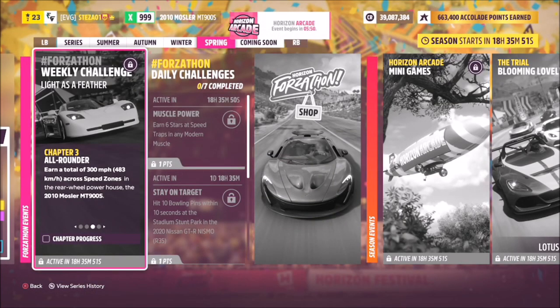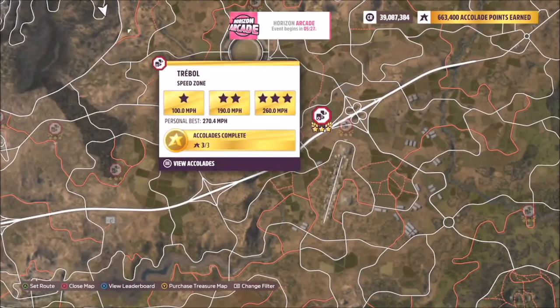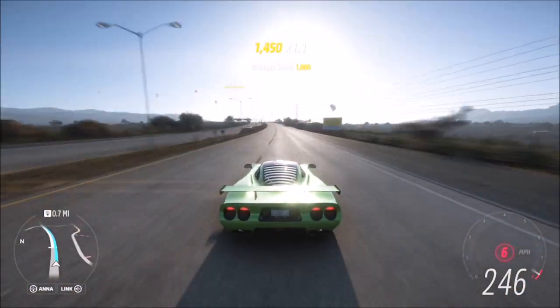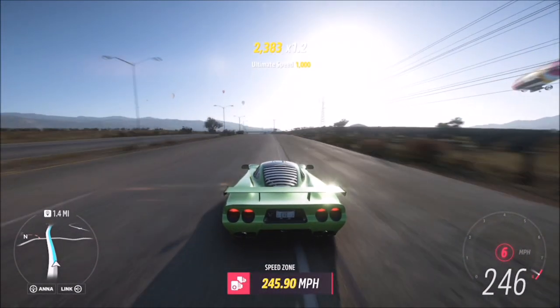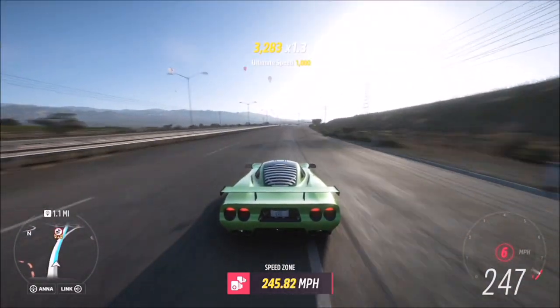The next challenge wants you to earn a total of 300 miles an hour — or 483 kilometers an hour — across speed zones. You can do this on the same speed zone, and that's exactly what I did. I headed over to the new speed zone on the highway called Trebowl. Three stars on here is only 260 miles an hour, but that doesn't actually matter — it's irrelevant regarding stars; it's all about the speed.